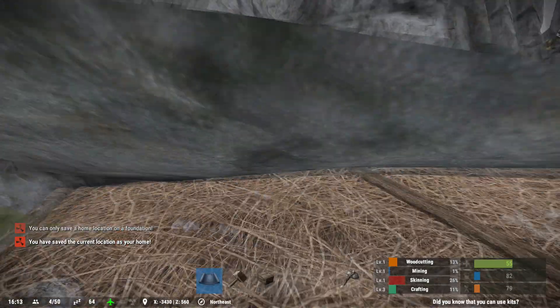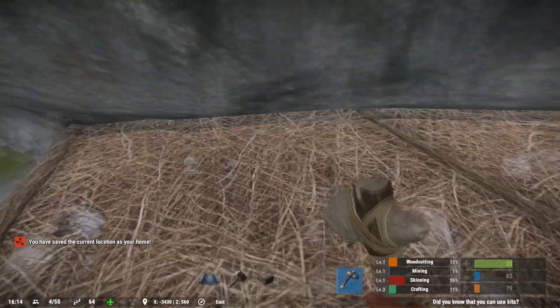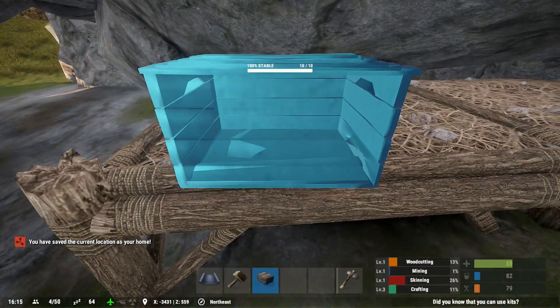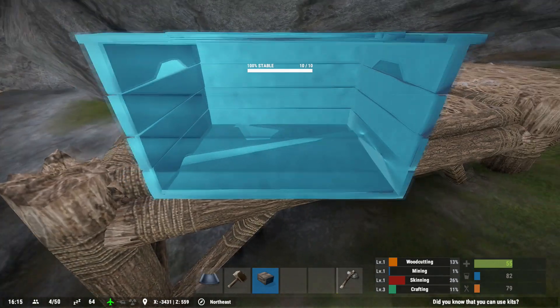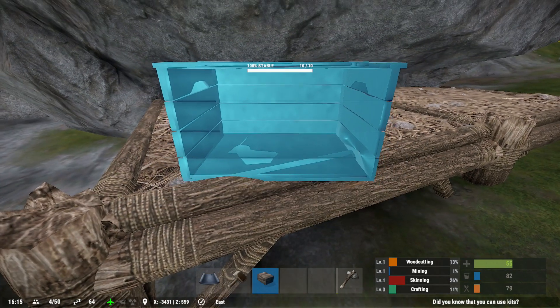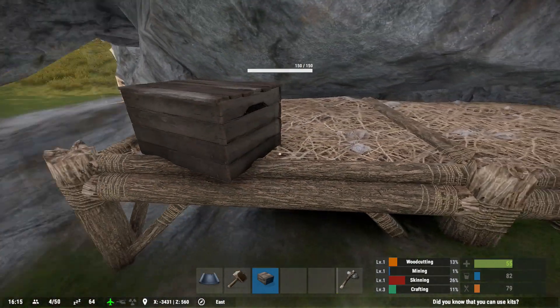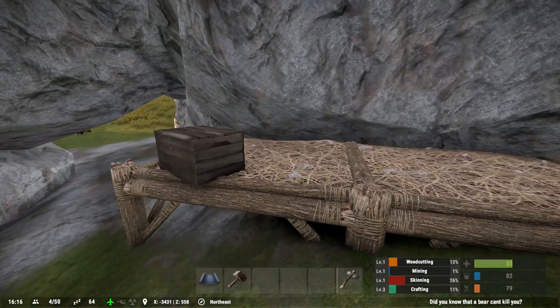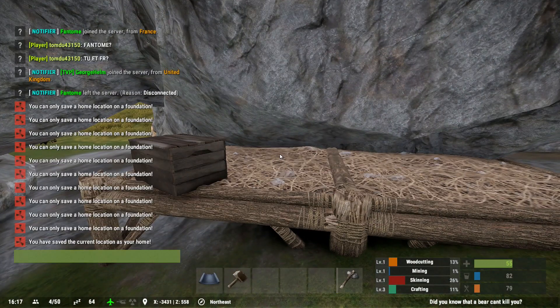What I ended up doing was placing another foundation right next to the one I already had down, and I was able to set a home there. Now I'm going to place a box right near where I set the home, just a little bit behind it, so it'll push me in that direction hopefully.